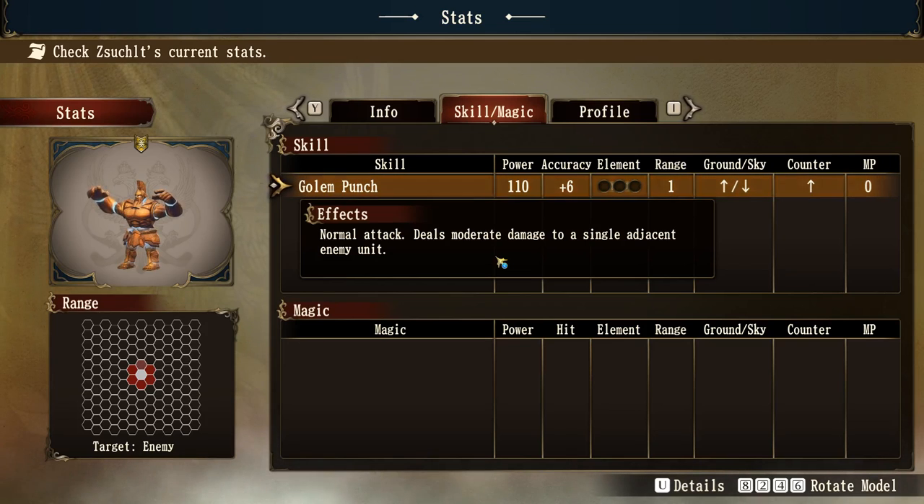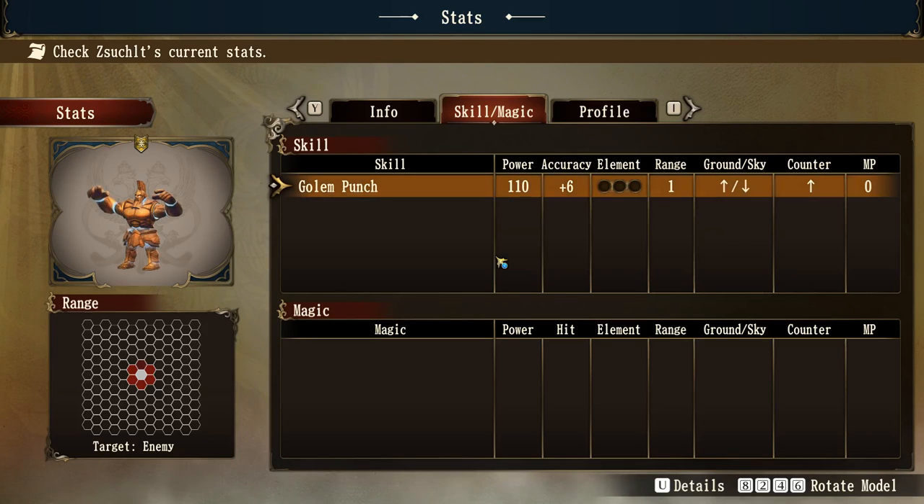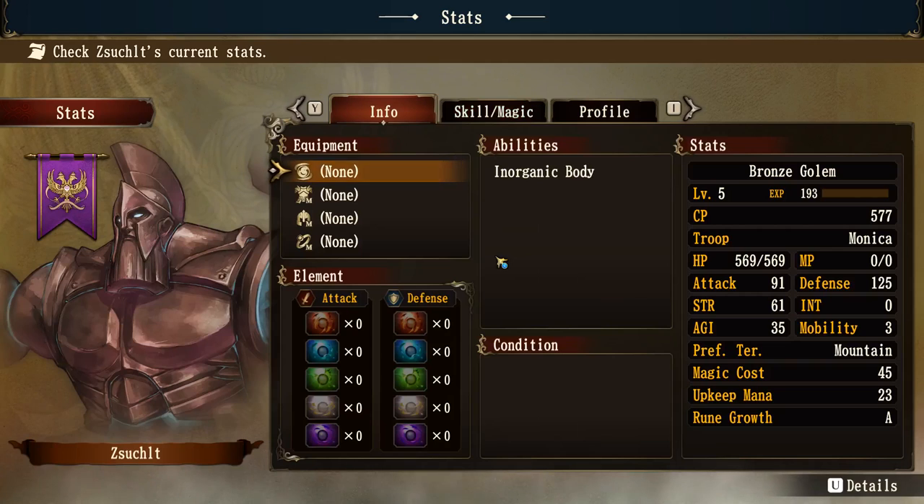Range is one. It does very well against ground units, but not very well against sky units. It can be countered — there can be a counter attack coming in if it uses this one. It's just a standard skill slash magic; there's no magic this thing actually has. If we go back to the basic info, you'll see it's not wearing any equipment.